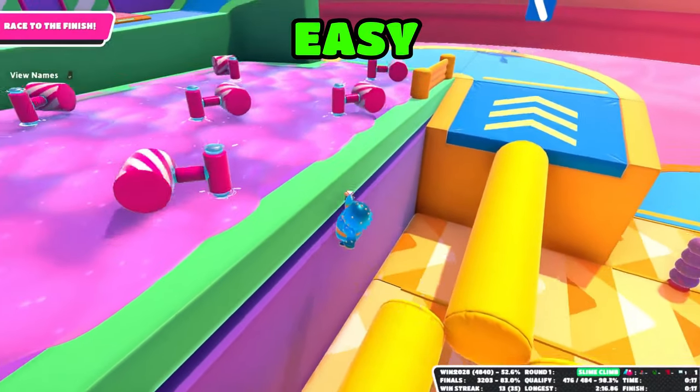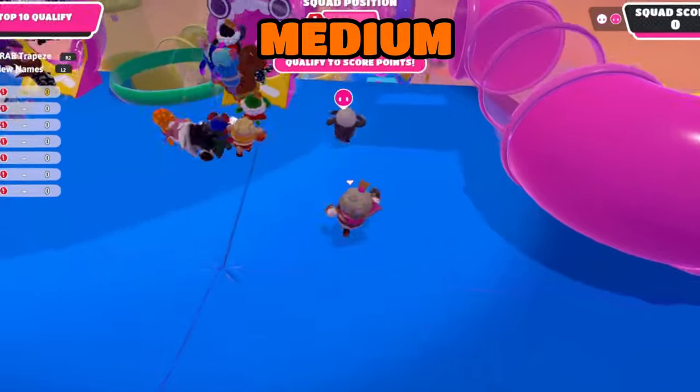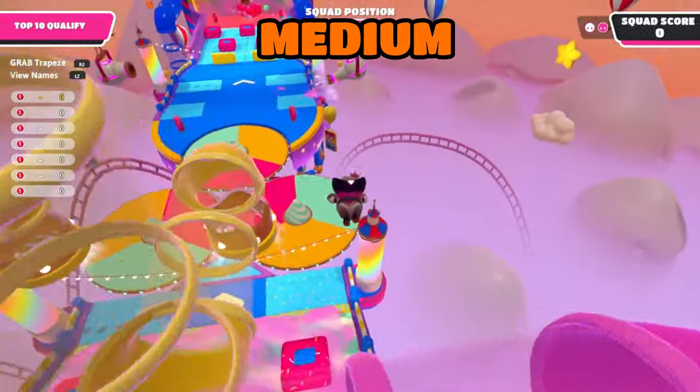Also on Slime Climb, you can jump on this invisible ledge to skip a small part of the map. On Party Promenade, you can jump on your friend's head, then jump on this pipe to skip this whole section.